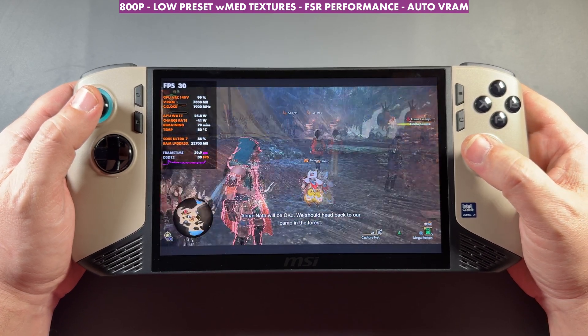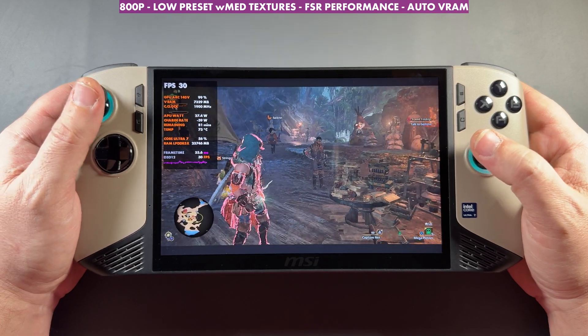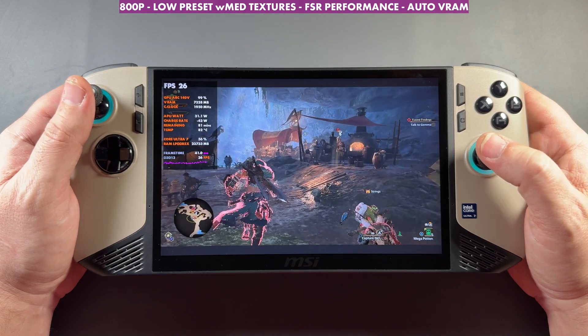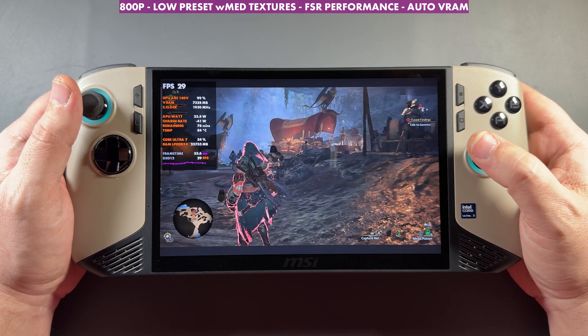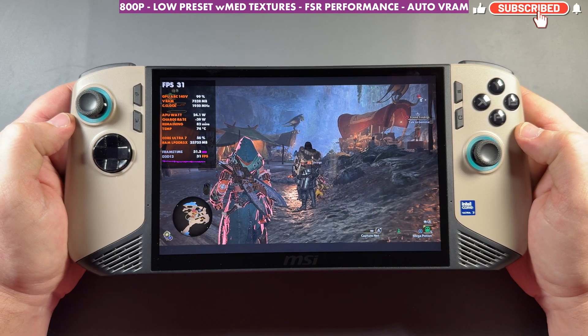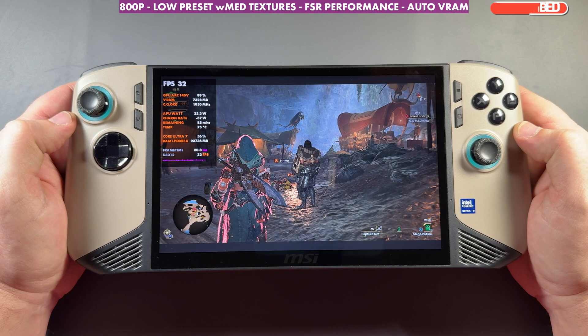That's Monster Hunter Wilds on all four devices. Hopefully the crashing will get fixed with driver updates — I'll sideload drivers and make new videos for the Ally X and Legion Go. I might do another video on the Claw as well showing more settings, and of course when patches come out that help performance and fix things up, we'll take a look at that. Thanks a lot for coming to check out the video — I really appreciate it, and I'll see you in the next one.